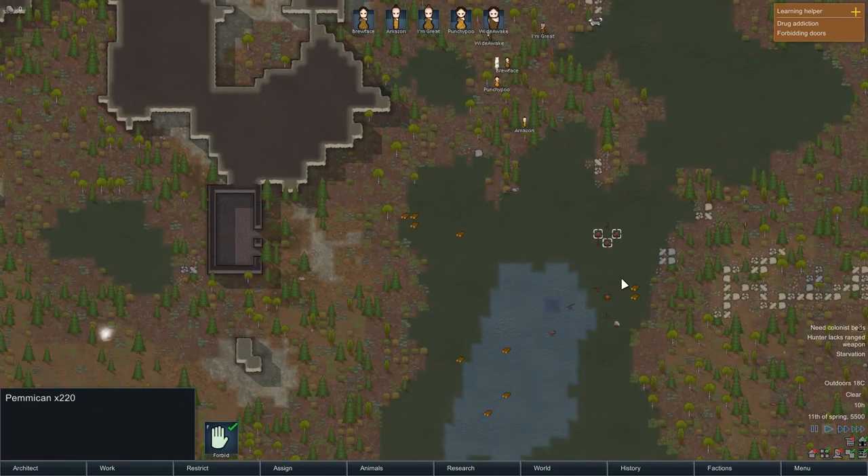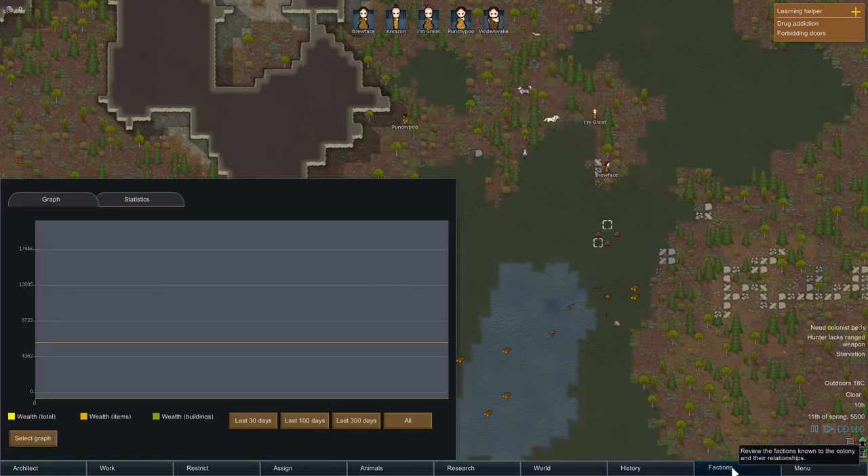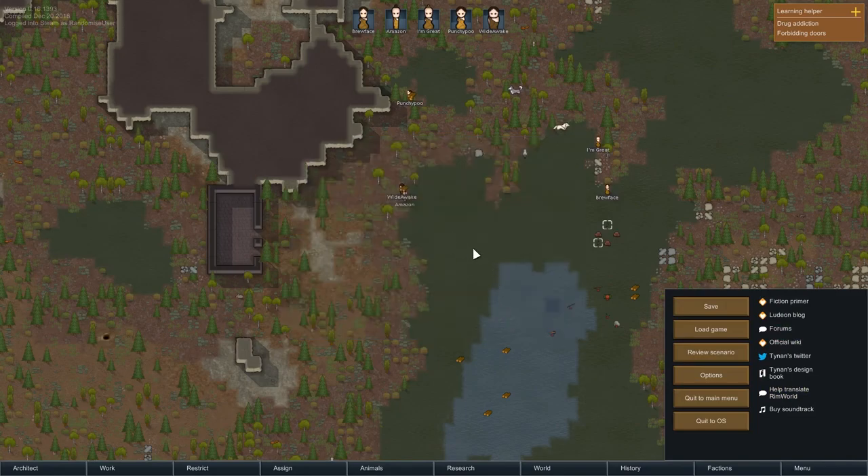What is this? Pemmican. This is the vanilla starting condition — the Lost Tribe scenario. I haven't customised it in any way. This is completely vanilla.